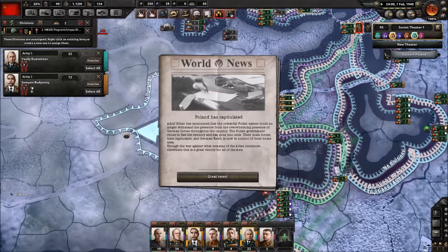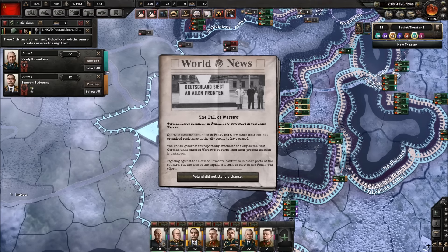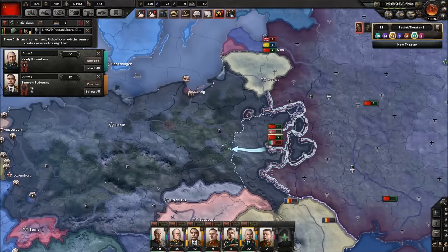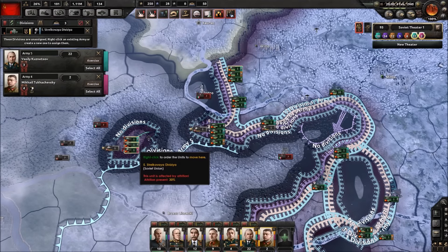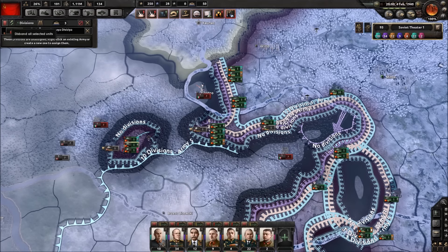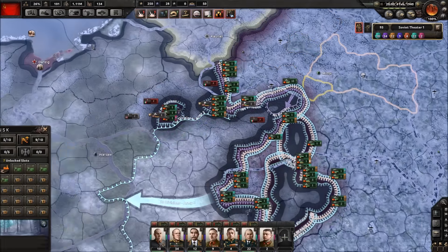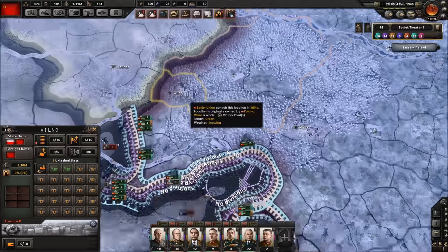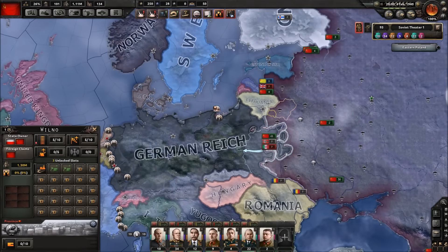Luxembourg has capitulated to the Germans, and the fall of Warsaw — Poland did not stand a chance. German forces have taken Warsaw. Let's see what happened in terms of the partitioning of Poland — we've definitely partitioned it, though we've got a weird scenario with three units trapped behind enemy lines. I might have to disband those divisions. We have partitioned a good portion of Poland; the Germans took most of the major cities but we did get Vilno, and Minsk — this is not the worst outcome.